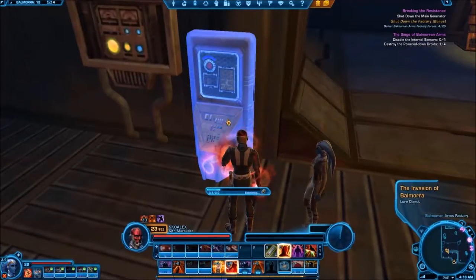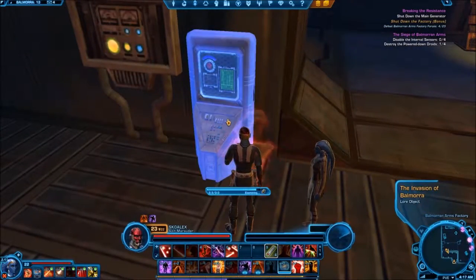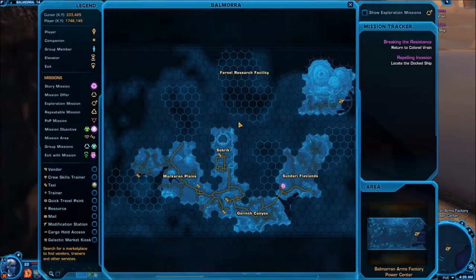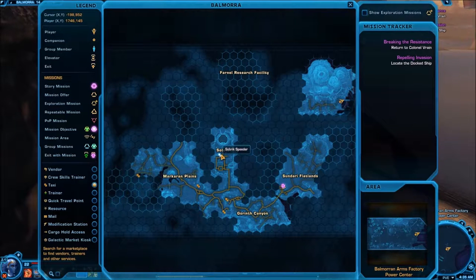Right here — Invasion of Balmora. So here we are on the map. If you're at Sorbrick, which is where you start out, again, this is the only speeder you have available. It's going to be a long trip.